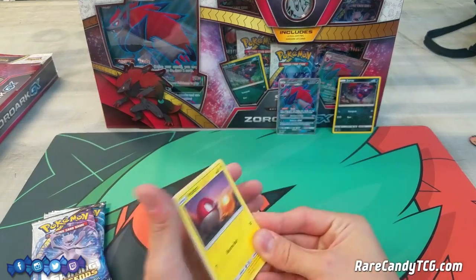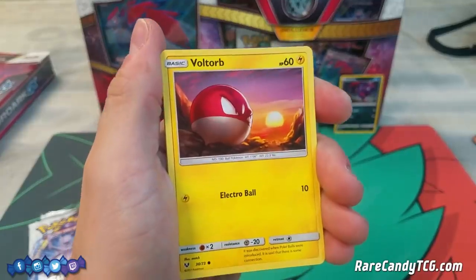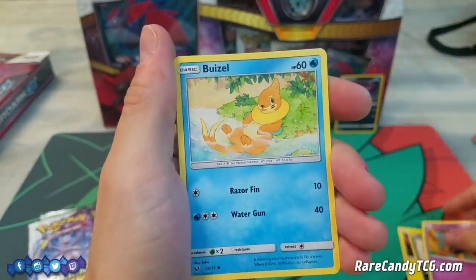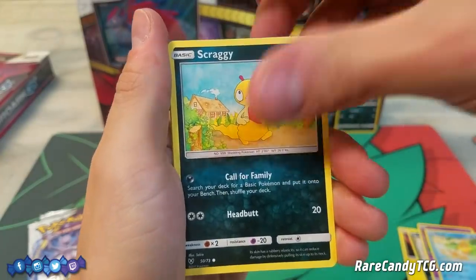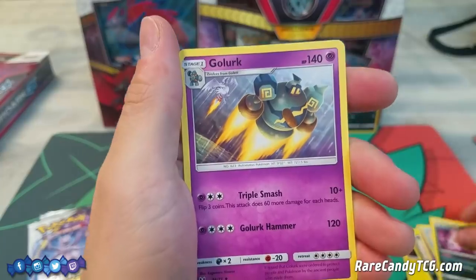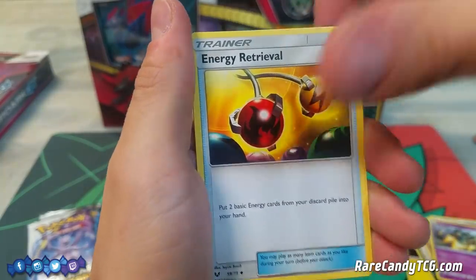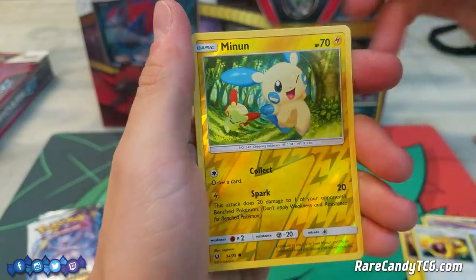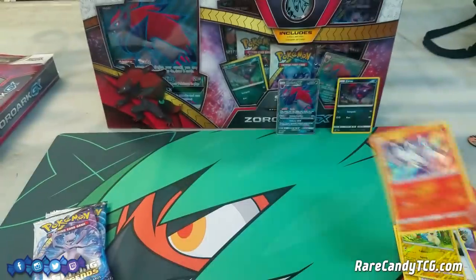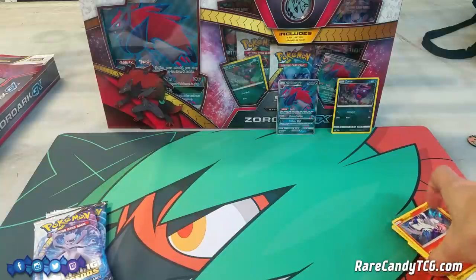Pack one: Voltorb, Purloin, Gulpin, Buizel, Scraggy, Psychic Energy, Spiritomb, Golurk, Energy Retrieval, Reverse Holo Minum, and a Holo Reshiram.